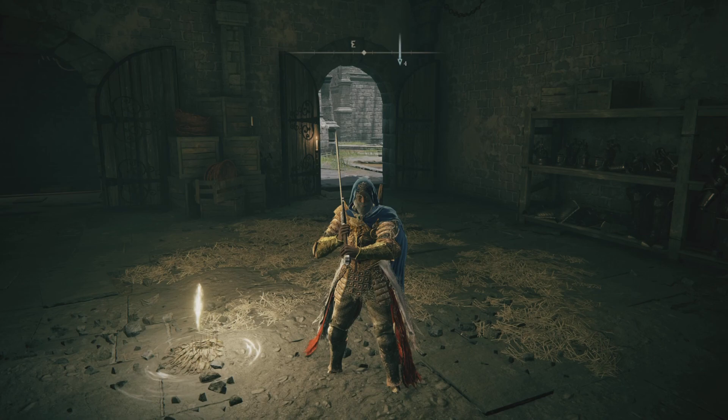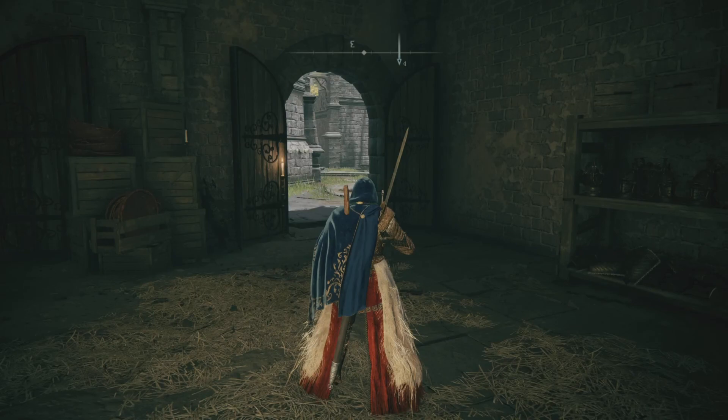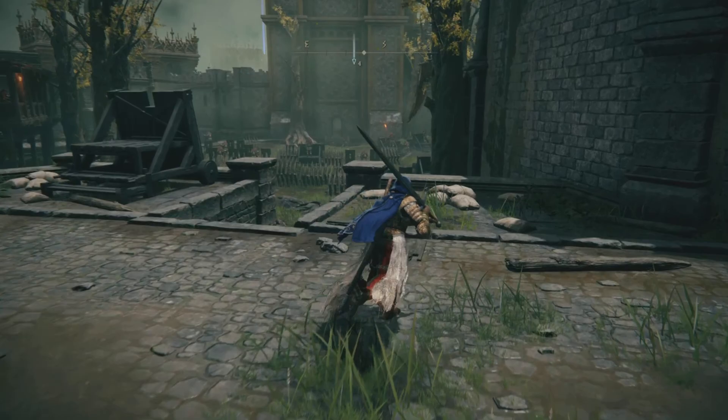What's up guys? Welcome back to the channel and welcome to another guide for the paintings. This one is for the Prophecy painting. You can find this painting in Stormvale Castle. The closest grace site is the Liftside Chamber, so you gotta go a little into Stormvale Castle.